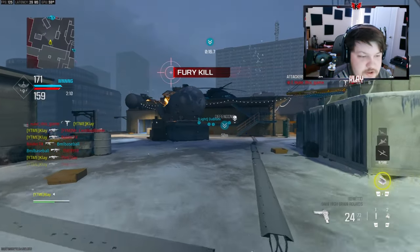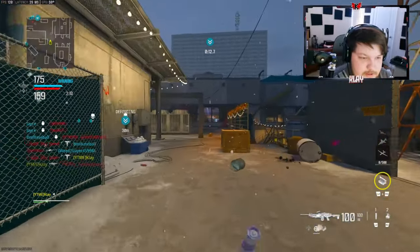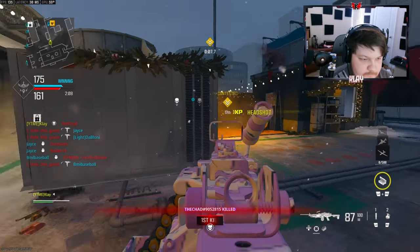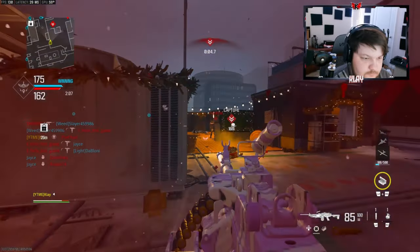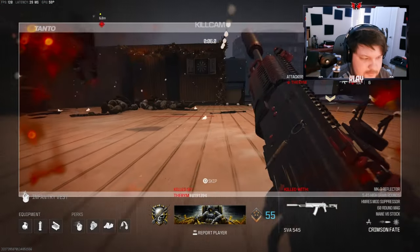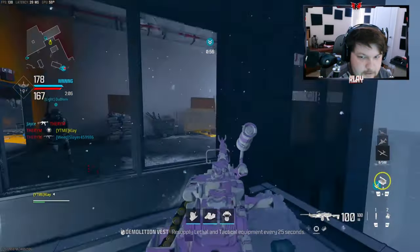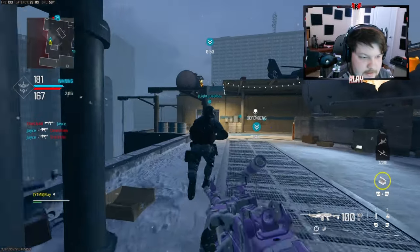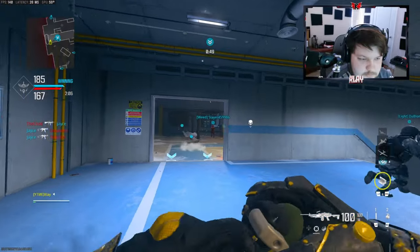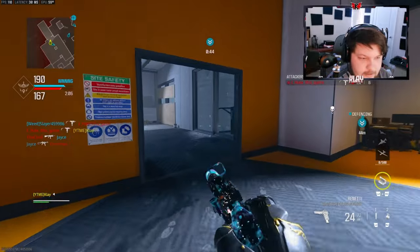Why did he just run through mid like that — 22 or 23? That's so unfortunate. Just drop shot it with akimbos. We can definitely get like 60. We got 60 — let's try to get like 70 or 80 kills. Teammate just let a guy run right in front of him.